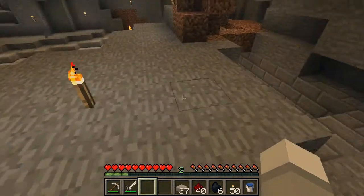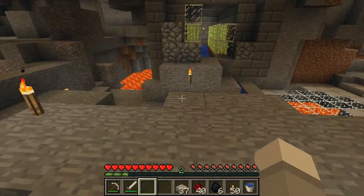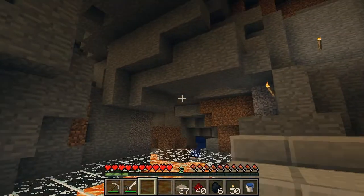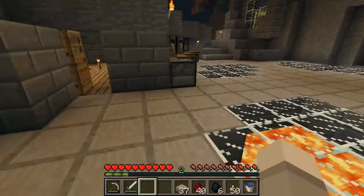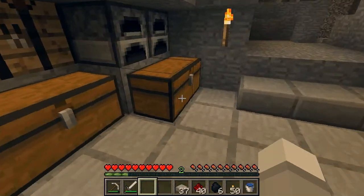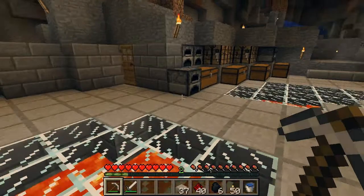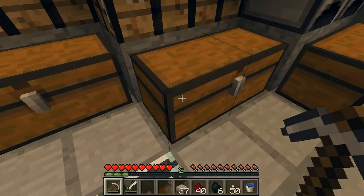Up here I'm thinking probably potions — a nice area, sort of an overlook type thing. I did find a cave spider spawner in that direction, so we will definitely check that out and make an XP farm. The enchanting room will probably go in there too. I think I can do a little caving before the episode ends.